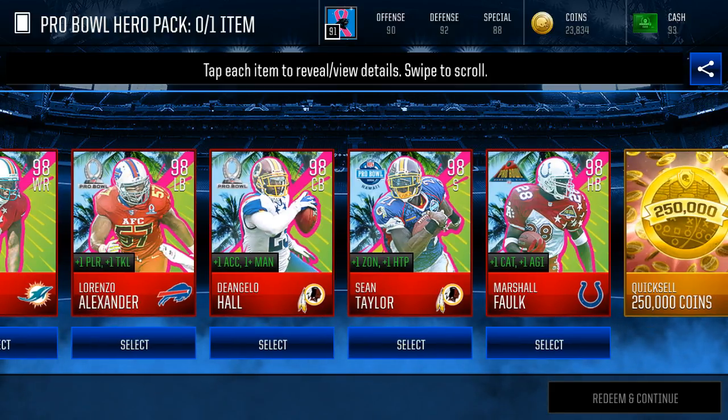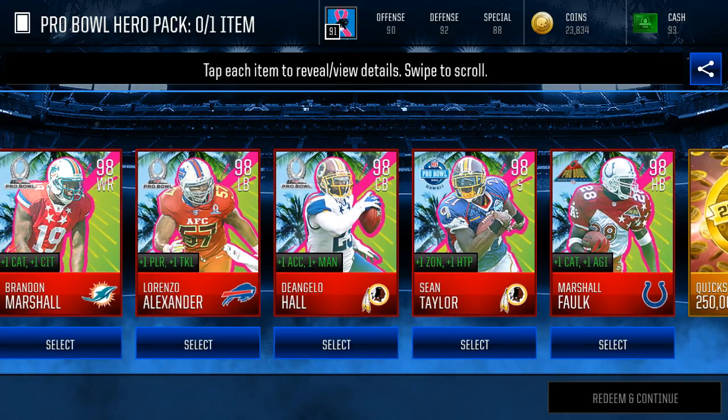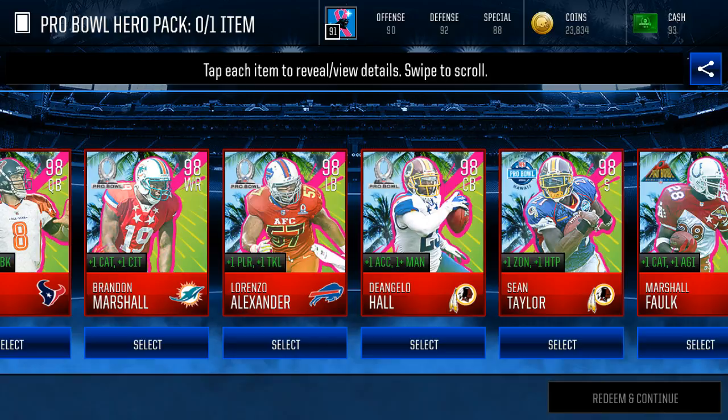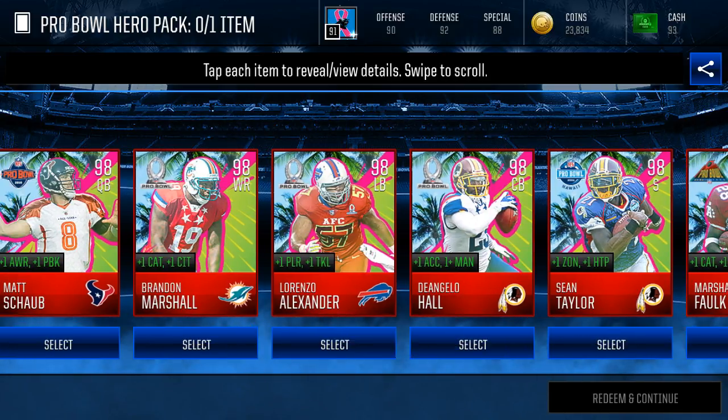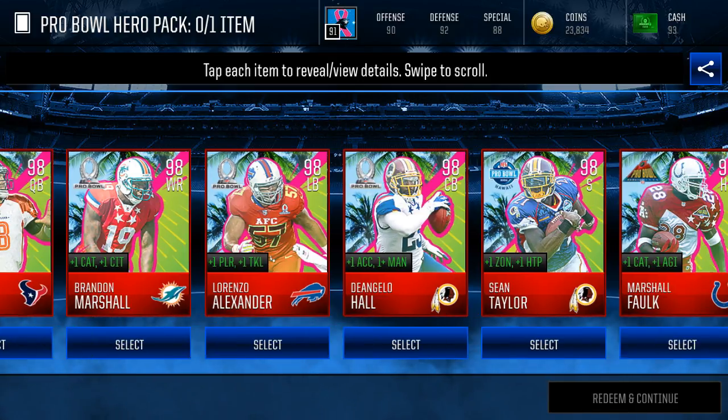So it's between Hall and Sean Taylor — let me know, spam it up in the comment section. What should I get, Sean Taylor or D'Angelo Hall? Tell me what should I get down below. Looking at the stats: Sean has plus one zone, plus one hit power; D'Angelo has plus one acceleration, plus one man; Lorenzo has plus one play rec and plus one tackle; Brandon Marshall has plus one catch and plus one catching in traffic; Matt Swag has plus one pass block for the offensive line.